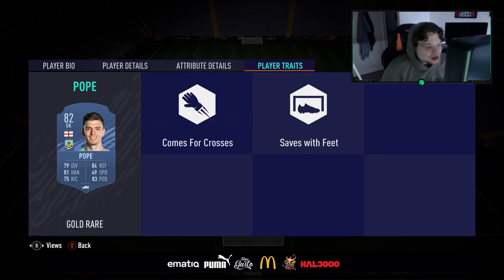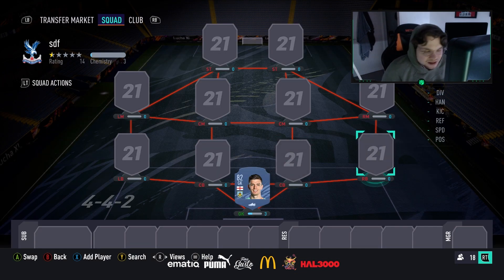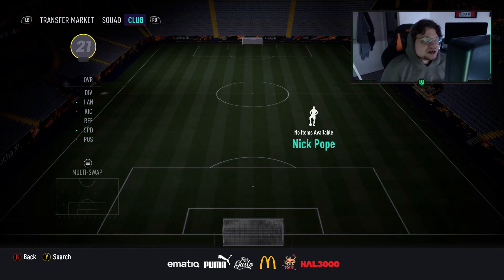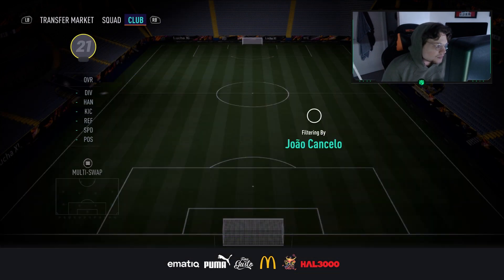Nick Pope has 79 diving, 81 handling, 75 kicking, 84 reflexes, 83 positioning. I call this guy the FIFA 21 Jack Butland — if you know how good Butland was back in FIFA 17 or 18, he was ridiculous. Nick Pope is that new card, so definitely recommend picking him up. He's English and in the Premier League, which gives us some decent links.